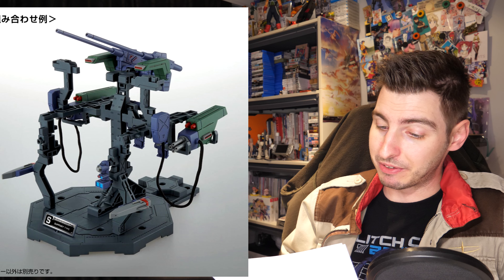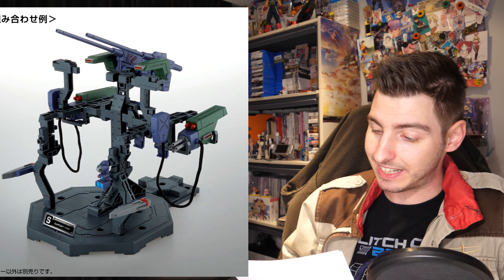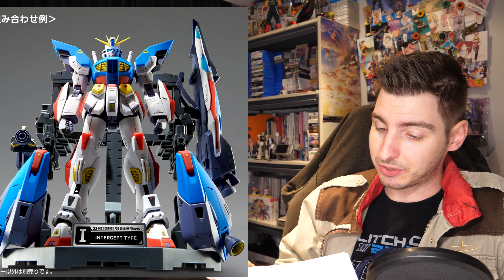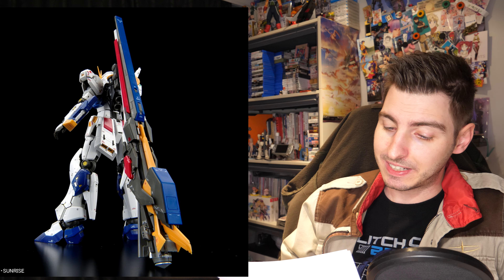If you want a dedicated display base for all of your leftover F90 packs — because you basically have to buy them in twin packs — pre-orders also opened on the same day for the Master Grade F90 Mission Pack Hangar twin set, for 1,650 yen — 12 US. Just like the C and T-Type pack, this set is a P-Bandai exclusive, currently slated for a February release.